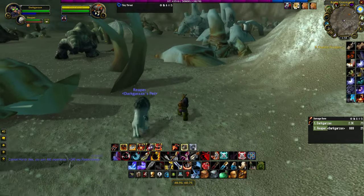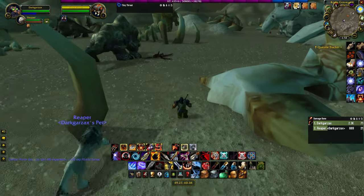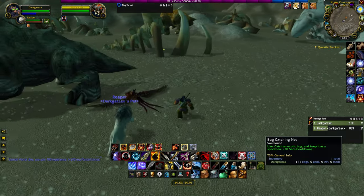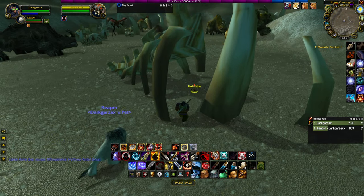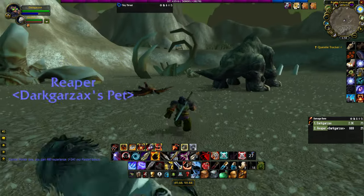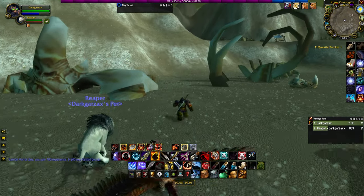Once you arrive in the graveyard, make sure that you're tracking undead to make things easier. Simply use your macro and spam your hunter's mark until you find the bug. Once you capture the bug, we're going to head to the Wrath of the Highlands for the final capture of this quest.